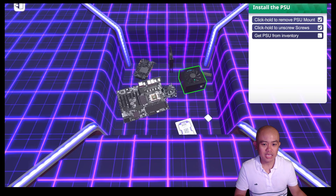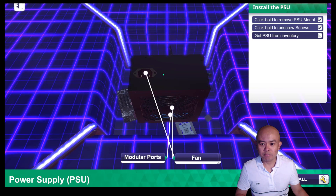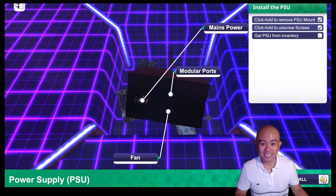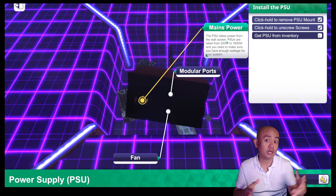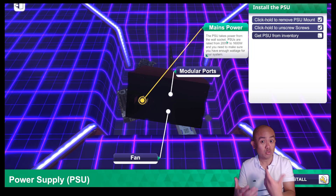Let us go to the inventory. Here is our power supply unit. At the back we have the mains power port. In the exam, you need to be able to know how to calculate the required wattage — you take the sum of the wattages needed for each component, and that would be the minimum amount of power that your PSU needs to provide.